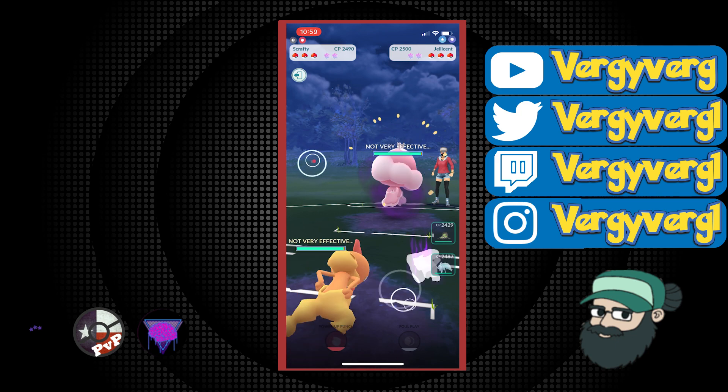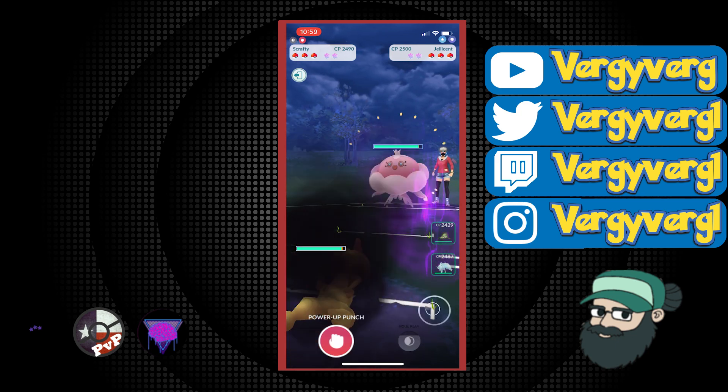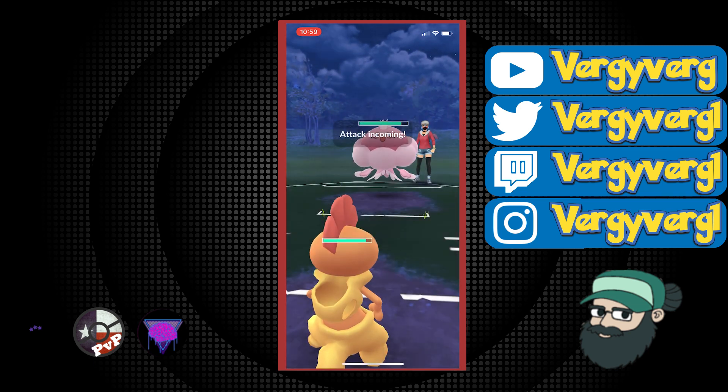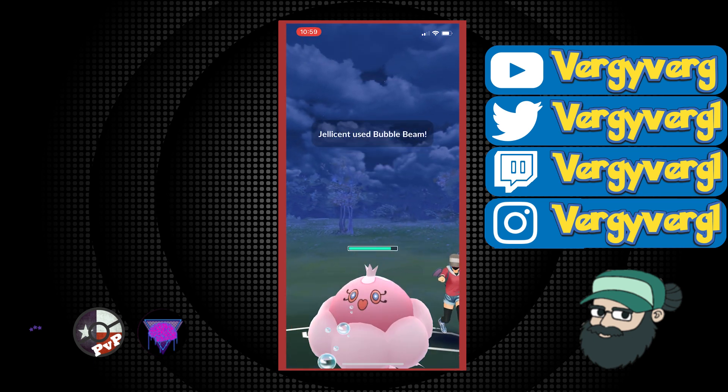Jellicent lead — this is pretty good. Most Jellicents seem to stay in, so I do try to go for the extra. It's always going to take two Foul Plays anyways, so I don't care if they get in the Bubble Beam on us. We are going to need two Foul Plays and then we can just go for a farm down after that anyways.